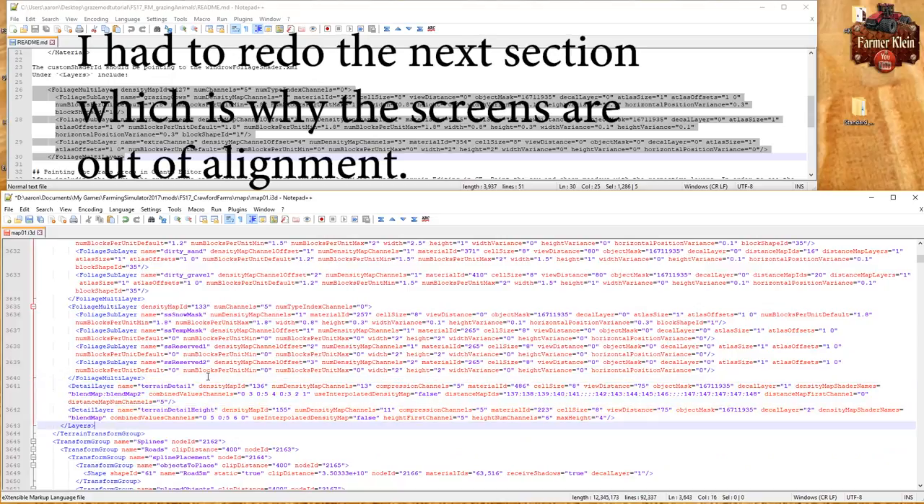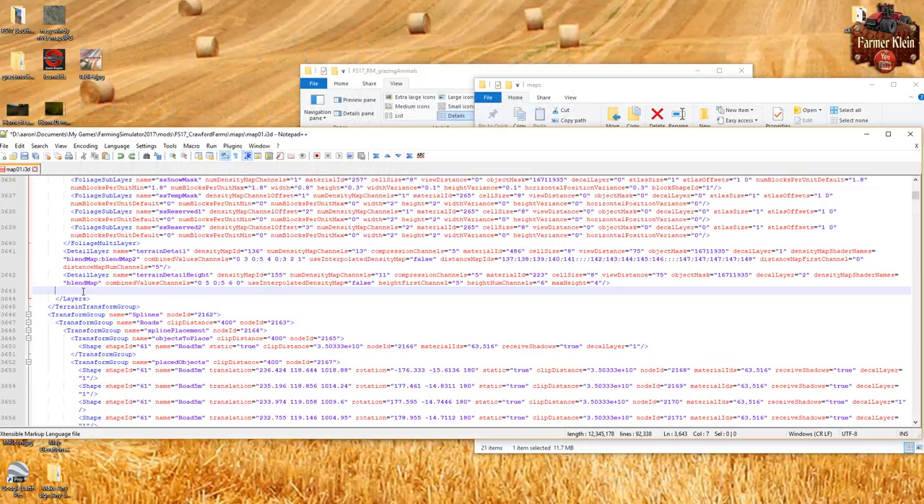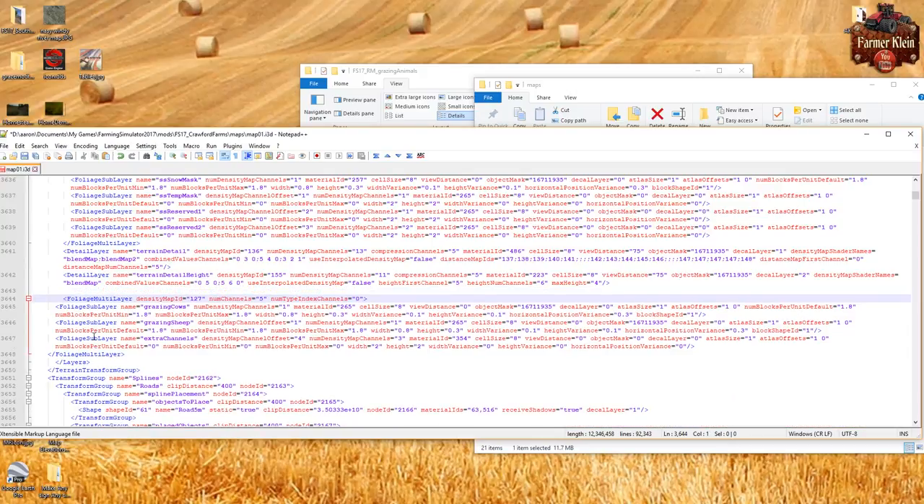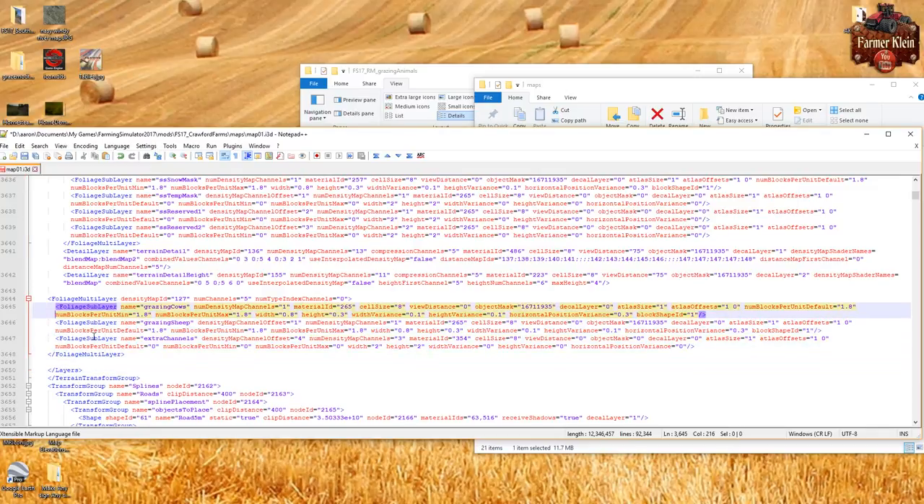Under the Layers section we need to add this information. Copy that, then navigate to the Layers section and page down to the bottom. There aren't too many of those, so here we are at the bottom of Layers. We paste in the foliage multi-layer section, and just for readability we'll separate it with a blank line.